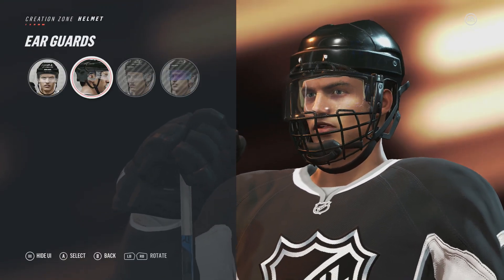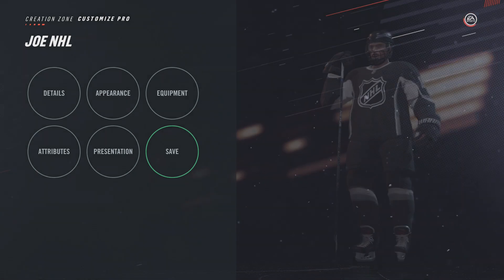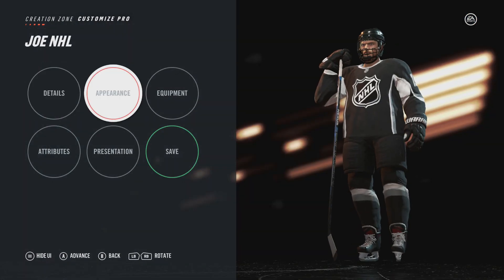You select that, then you back all the way out and save your player. Save Joe NHL — we're going to go in and edit the player. This is the same thing for ESHL: you have to save changes on your original player first.